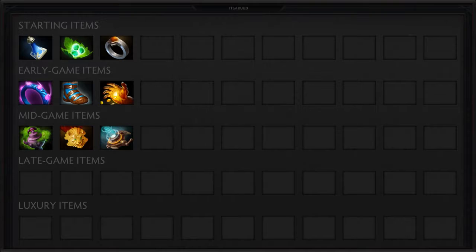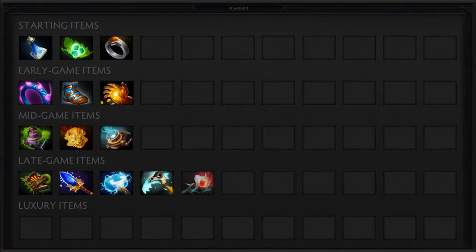A Necronomicon or Aghanim's Scepter would also be excellent since they will let you push down towers and lanes with ease. In addition, a Maelstrom is a cheap item for pushing and will aid you later if you go for a hard-hitting build. For late game, a Scythe of Ice is pretty much the best tool since it provides a disable and great stats. As an alternative or in addition, if you're farming well, an Orchid could be great, especially against heroes with escape mechanics.